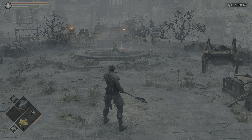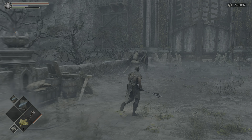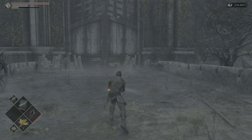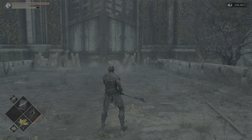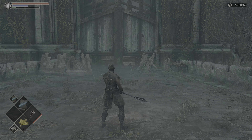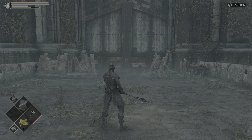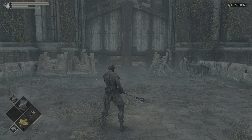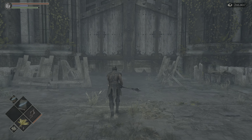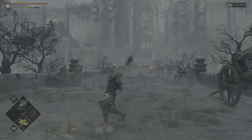Back to two-handed. That's the R1, and the R2. And then R1 to R2 — just kind of flows into it. Backstep R1, running R1, and rolling R1.